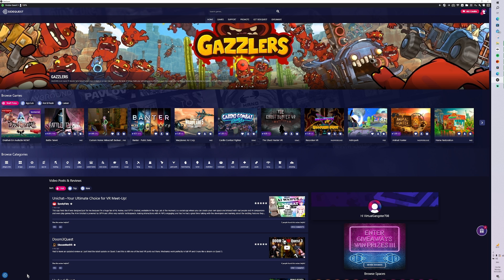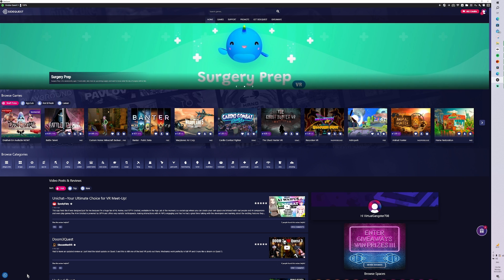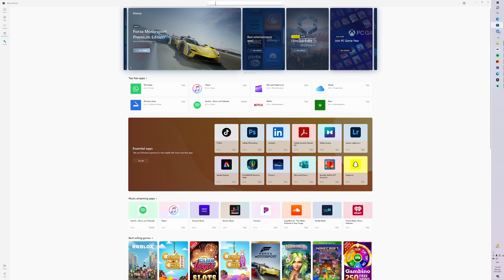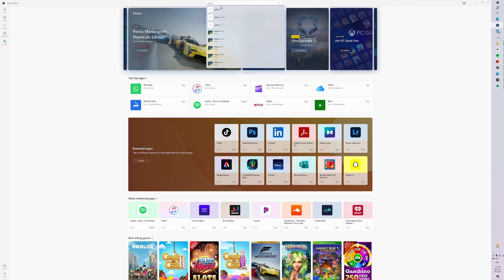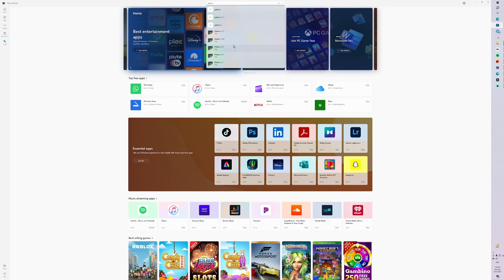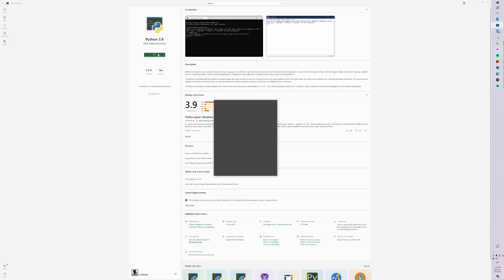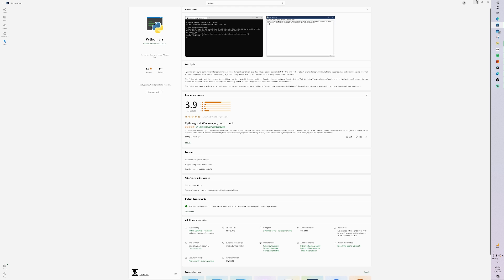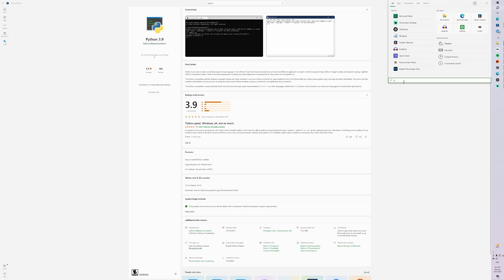Step one is complete. The next step is to run the Python file, and in order to do that you'll need to have Python installed on your computer. Go to the Microsoft Store and install Python. This Python file works with Python versions 3.0 and later — for this example I'm installing Python 3.9. Once installed, search for it to confirm it's there, and you're ready to work.